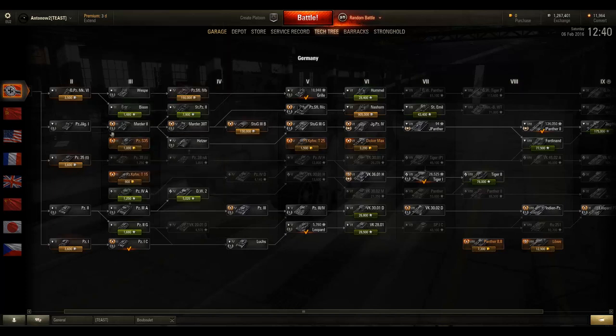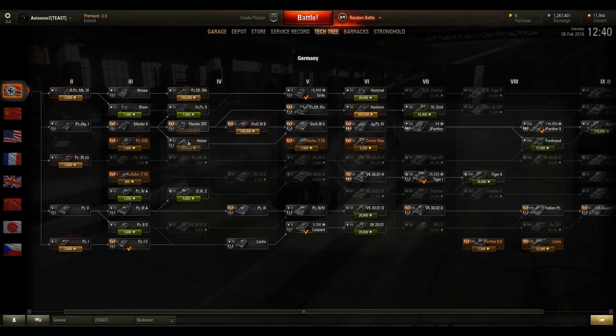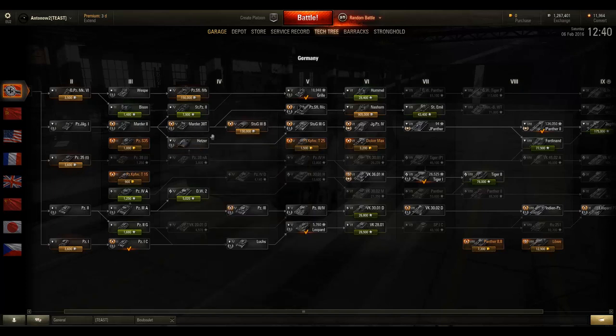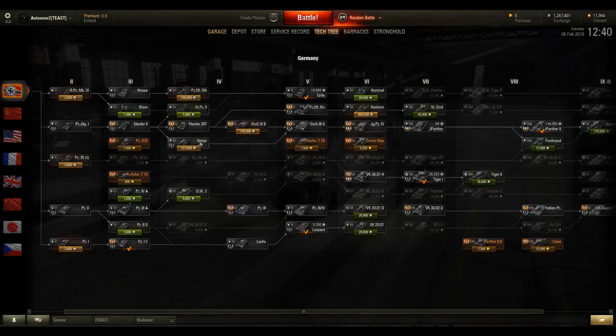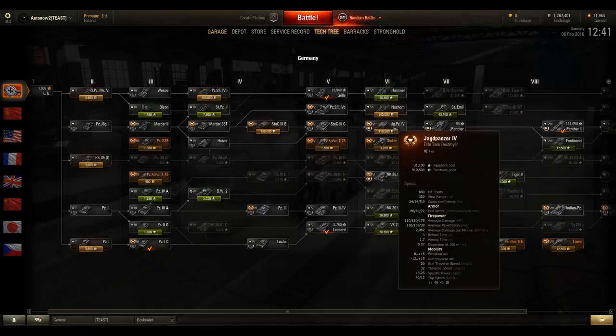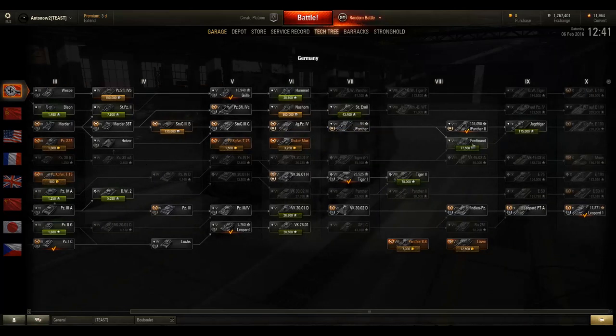Starting at number five, we're looking at the German tech tree — specifically the tank destroyer line leading up to the Jagdpanzer E100. The Marder 2 is a pretty good vehicle, and the Hetzer is a really nice tank with a great 105mm gun that is really good at one-shotting enemies. The Stug 3G is also a pretty nice tank. The only vehicle that is kind of a letdown is the Jagdpanzer 4 — it's not terrible but not particularly great either.